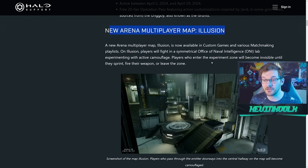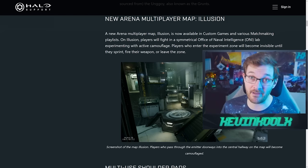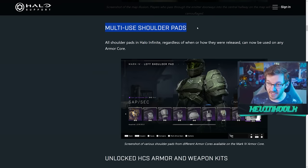The new map Illusion is a social map where, right down the middle of the hallway, you can go completely camo. Of course, shooting or running will take you out of camo as expected. There is a 24/7 playlist for it, so you'll actually be able to play it — compared to the Snow Fire version that was mixed in with other modes and I basically never had a chance to play.